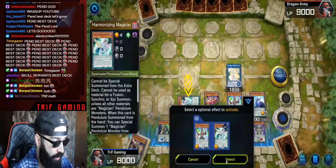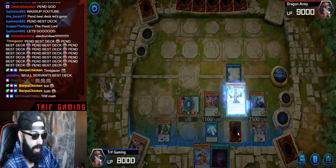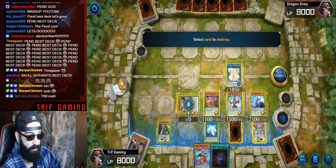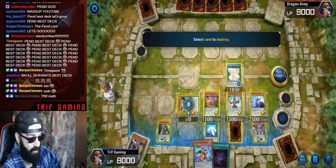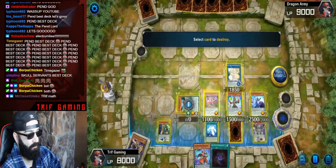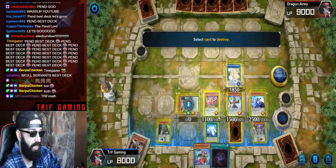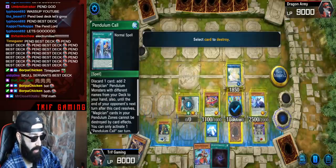Chain link one Harmonizing, chain link two Pensork. Maybe the better play was to scale Harmonizing first so Pensork could pop both to free up a zone for Double Iris — but Double Iris is going to get popped by Starving Venom anyway, so don't worry about that. We're going to pop Celestial first, then the second Double Iris, because we're going Starving Venom, Starving Venom. Pop this — the effect gets us Joker.